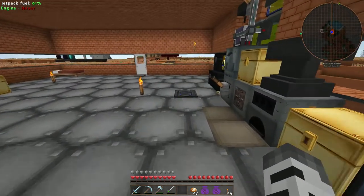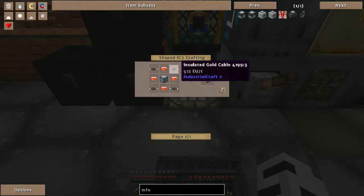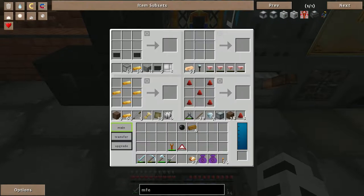While that's compressing, let's get back to the MFE. We need gold cable, which is two rubbers and a gold cable. Have to smack a couple of gold pieces with a hammer. Okay, so we got two of those so far.